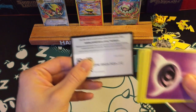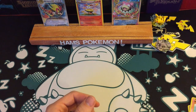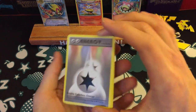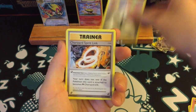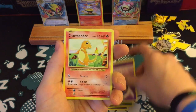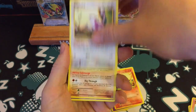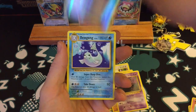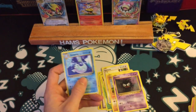Final pack here, this is the Charizard artwork. Is there anything in here? Double Colourless Energy, Charizard Spirit Link, Metapod, Charmander, Ratata, Diglett, Gastly. The reverse is a Switch and the rare is just a regular Dewgong.